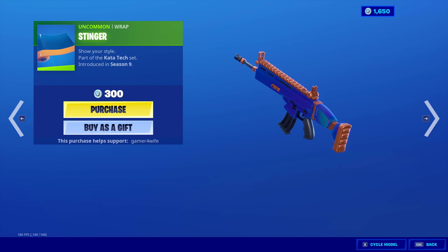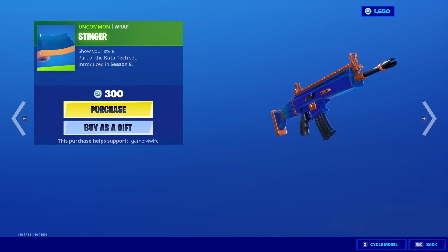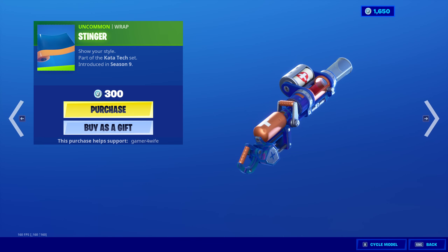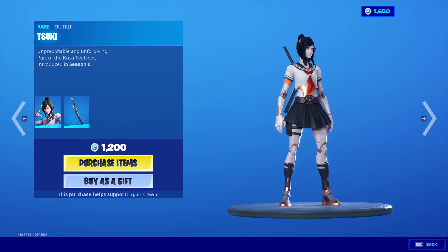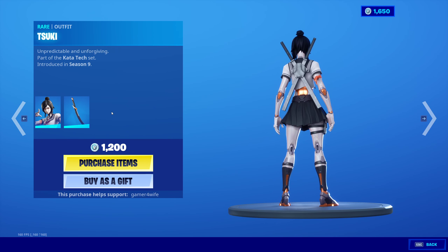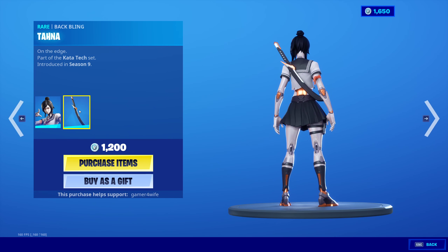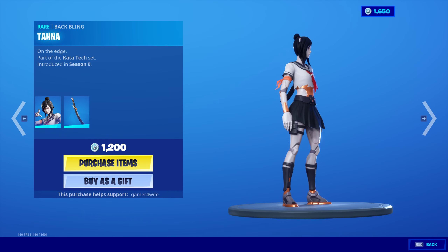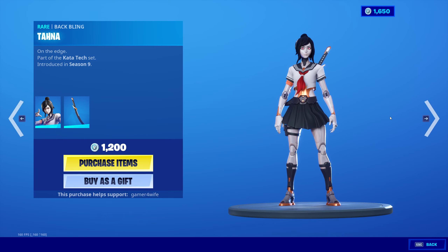We have got the Stinger — 500 V-Bucks, looks pretty decent. We've also got Tsuki, comes with the Tahana bat bling. That is a proper sweaty skin — 1200 V-Bucks again.